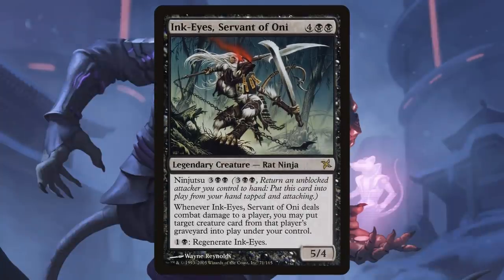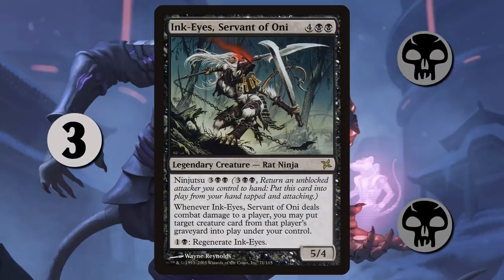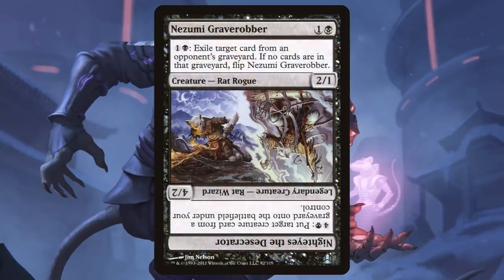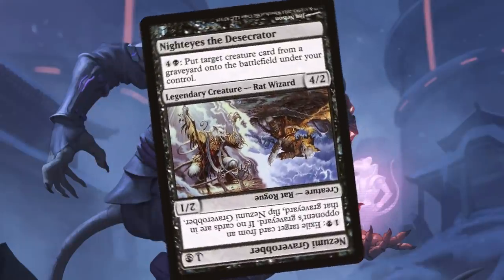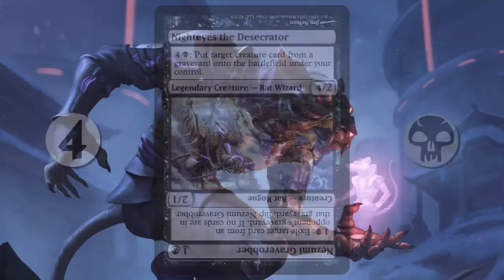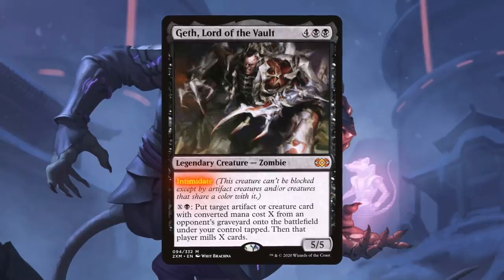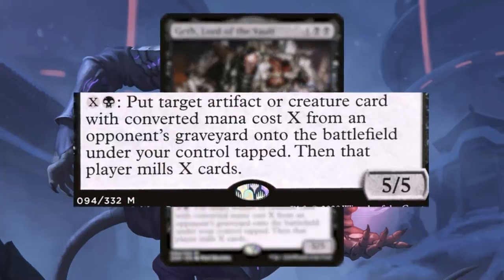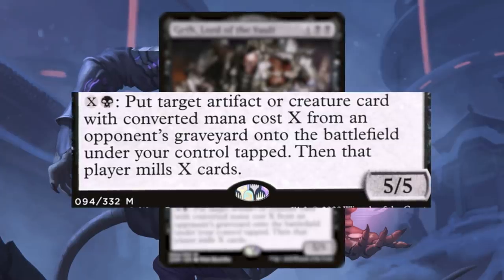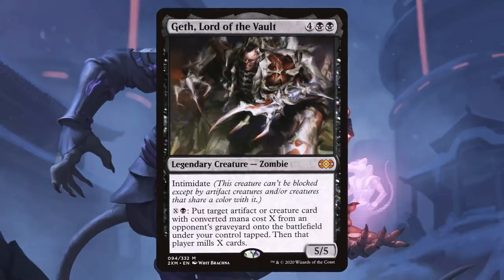Ink-Eyes, Servant of Oni, is another legendary rat ninja that allows us to put a creature from an opponent's graveyard onto the battlefield under our control whenever she deals combat damage to a player. Her ninjutsu cost is three and two black, and she can be regenerated for one and a black. Nozomi Grave Robber is a rat rogue that can exile a card from a target player's graveyard for one and a black, and if there are no cards in the graveyard, transforms into Night Eyes, the Desecrator, which can bring a creature from any graveyard onto the battlefield under our control for four and a black. While neither a rat nor a ninja, Geth, Lord of the Vault, is a powerful source of reanimation. He has Intimidate and an ability for X generic and a black that puts a target artifact or creature card with mana value X from an opponent's graveyard onto the battlefield under your control tapped. That player then mills X cards, so Geth gets us creatures and artifacts while filling opponents' graveyards.